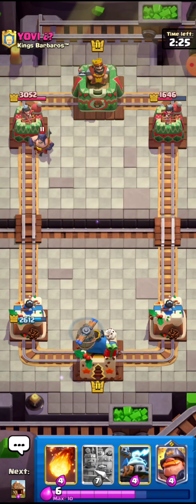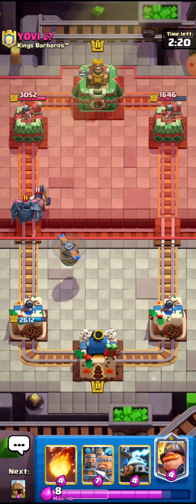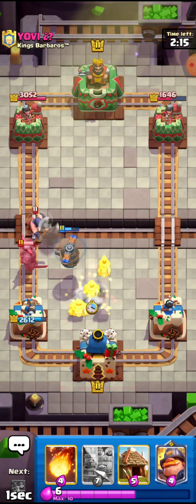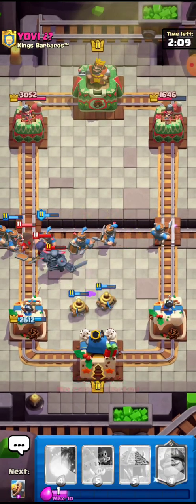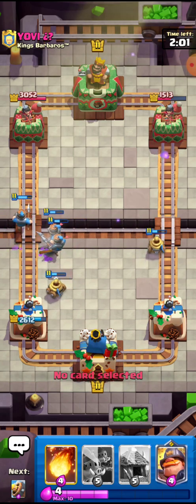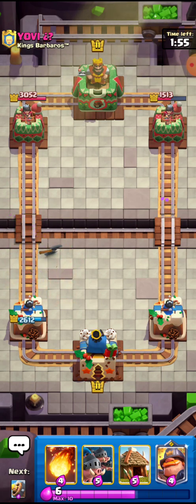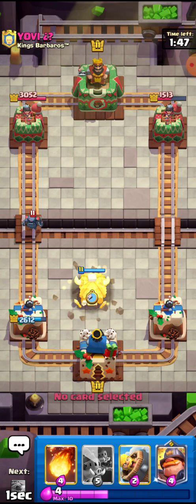I'll go for the Flying Machine right here — he has to place the Executioner. I kind of placed the Recruits a little bit late so I know the Executioner will die. That was a really nice Lumberjack. This guy has a strange deck — I'll just go for the Hut right here since he used the Lumberjack. The Goblin Hut is probably going to take down the unit hopefully, but it doesn't seem like it — fine.